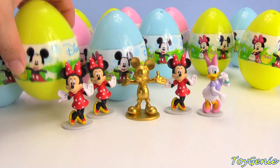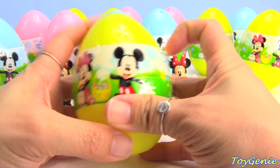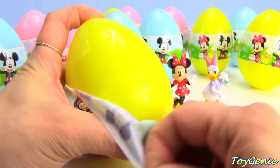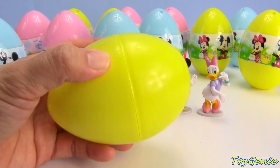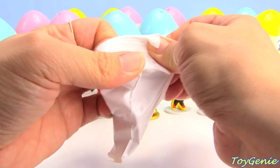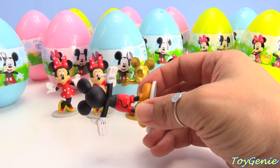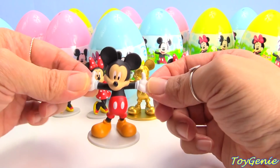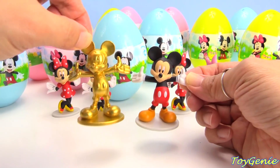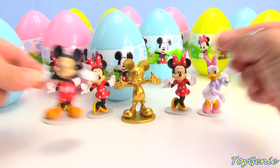Let's get this yellow one and see who might be inside. We got the regular Mickey. So there are two different Mickeys — gold Mickey and a regular Mickey.